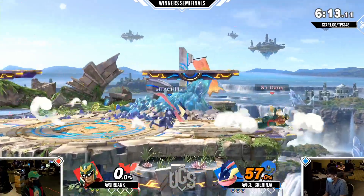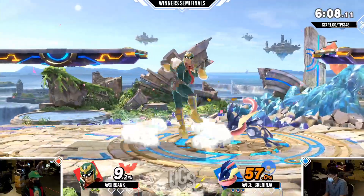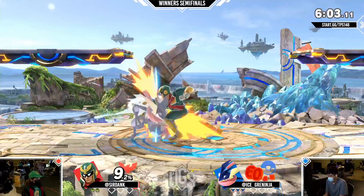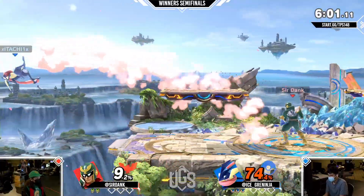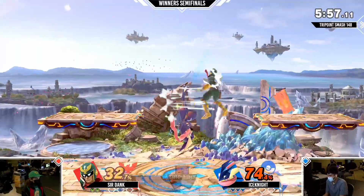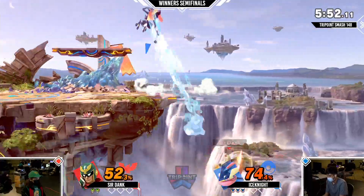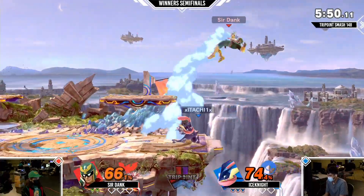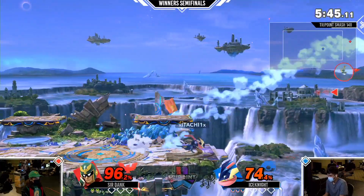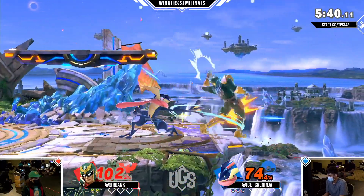Opting for the upthrow, getting punished for that with side B though. I think downthrow still does something at this percent — I believe he can still get an up air. Maybe he just wanted it to be above. Ice Knight willing to just space these fairs, he doesn't have to be too committal, get his opening, get his free 45%. Ice Knight is really playing a very strong advantage state so far in this set. He's keeping Ser Dank just on the back foot entirely — Ser Dank hasn't been able to breathe too much.